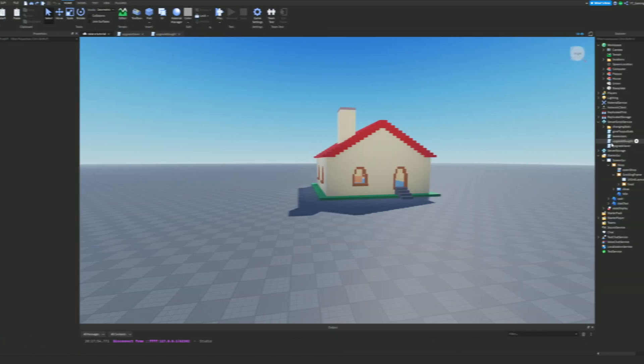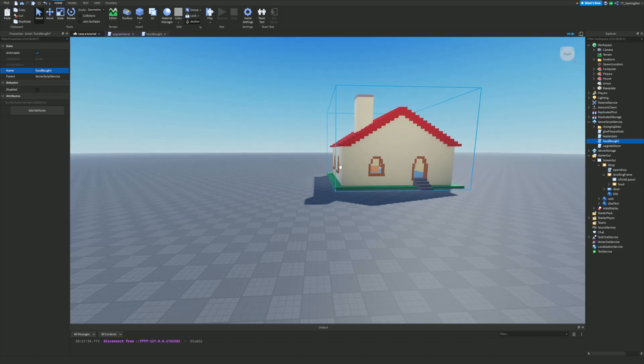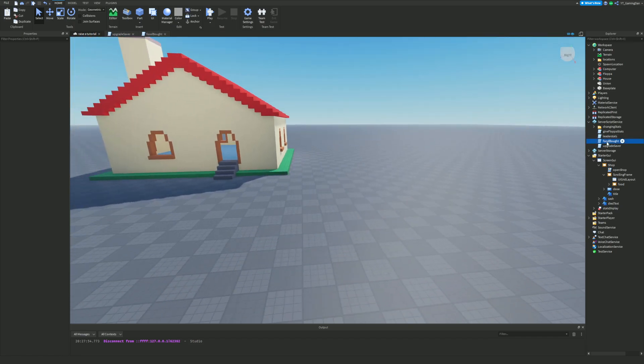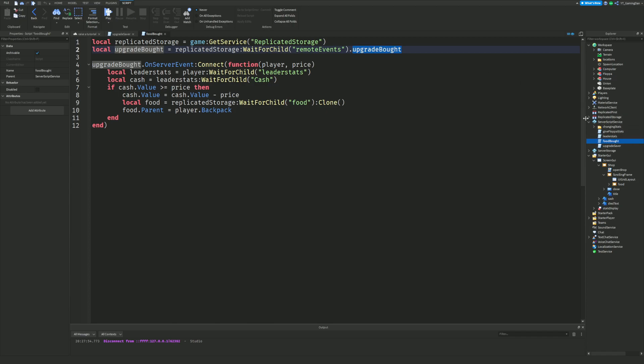So what exactly are we going to do first? Well, we have an upgrade bought script — this was just a temporary one we made for the food, because the food is a little bit different to the other upgrades. I'm just going to name this 'food bought' right now. Next, what we are going to do is: as you can see, 'upgrade bought' is a remote event.